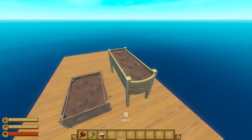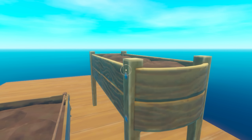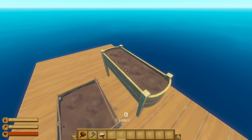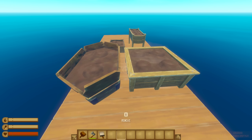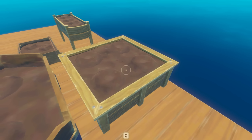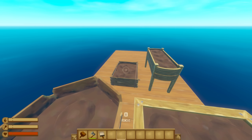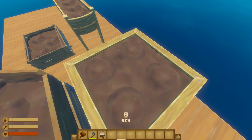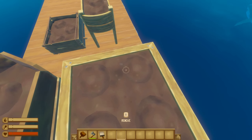My next favorite change is the introduction of these advanced crop plots. Obviously, visually, they look much, much better, and they've also got room for more crops. This is also the same for the medium crop plot, but instead of just adding one spot, it's literally doubled in size. And this shape right here is so inconvenient, whereas this? A square — you can fit this in perfectly wherever you want.